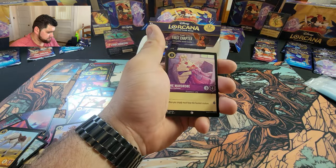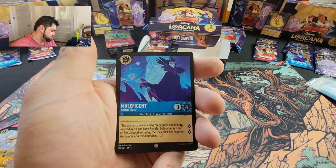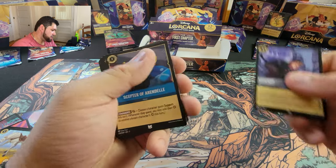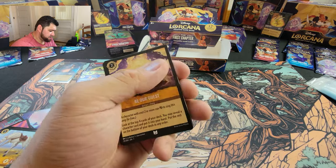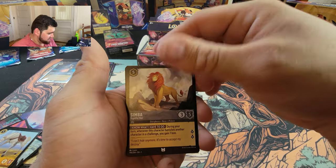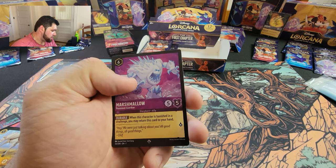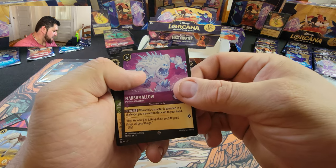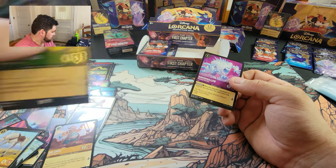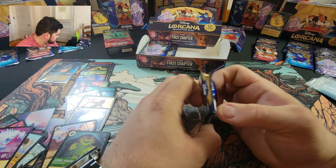Healing Glow, the Wardrobe, Duke of Weselton, Maleficent, Aladdin, Kristoff, Scepter of Arendelle, Be Our Guest — I will be your guest — Simba, grab your sword. Marshmallow as a super rare, and Jumbaa Juicebox as our holo. Very nice, very nice!